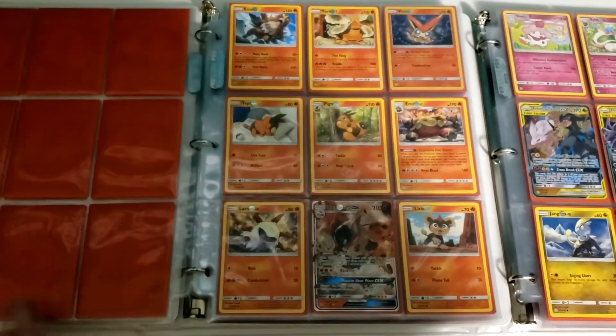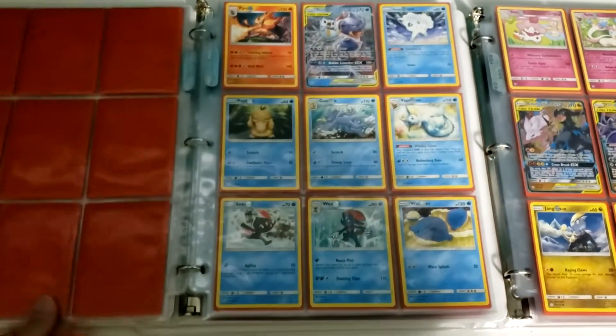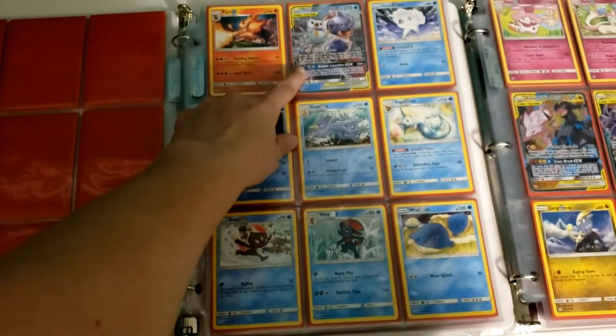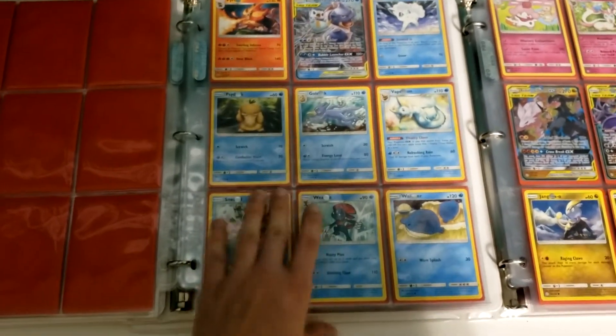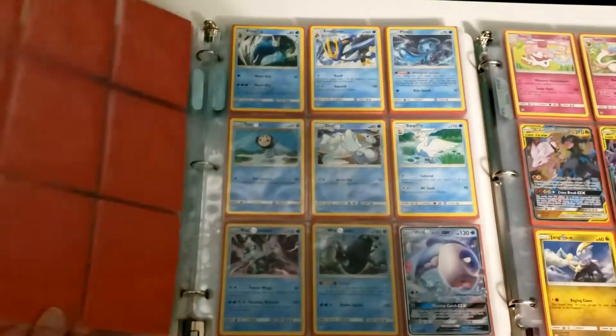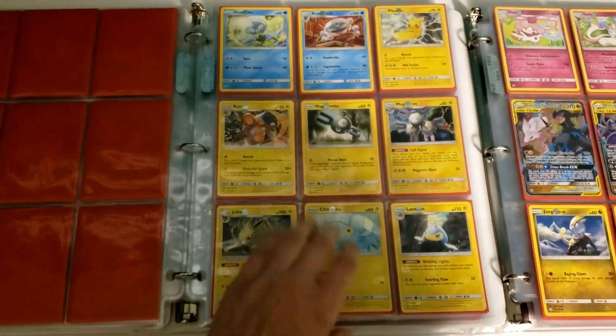I believe this is a complete set. Got to point out the Blastoise — it's kind of cute that it's paired with a Piplup. So starting with the Unified Minds set...